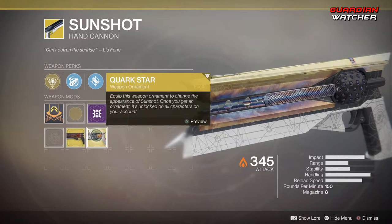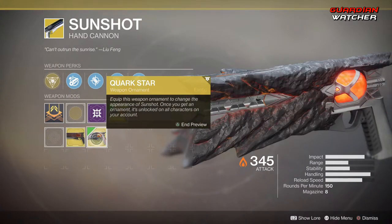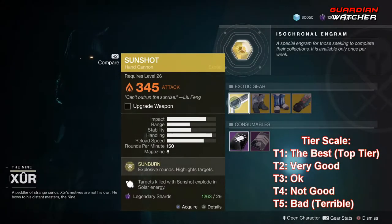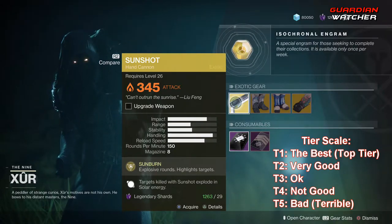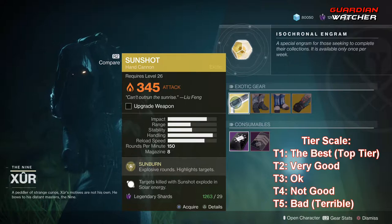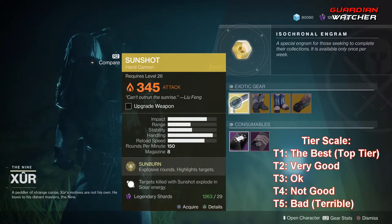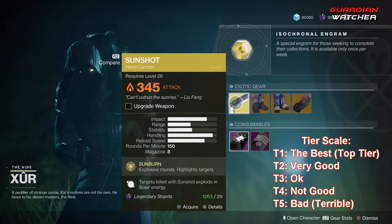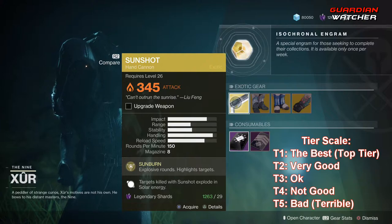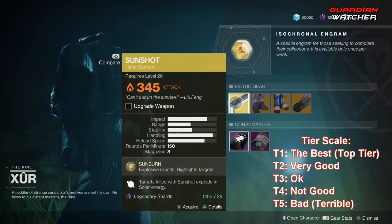Sunshot comes with two ornaments: the Red Dwarf and the Quark Star. You do not get these ornaments just by purchasing Sunshot. As of the current meta, I'm going to rate this a Tier 2.5 to Tier 3 in PvE, and a Tier 3.5 to Tier 4 in PvP. Sunshot isn't that great right now, but I feel it will be a lot better when Forsaken is released due to sandbox changes, so go ahead and grab it.